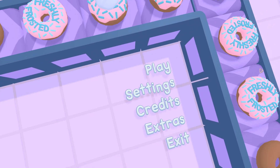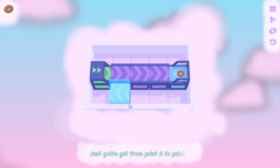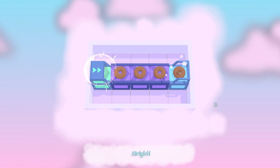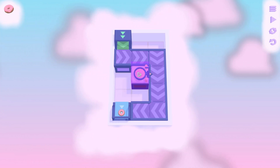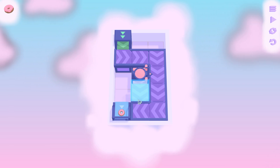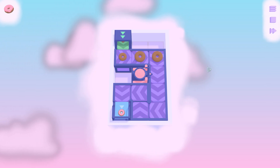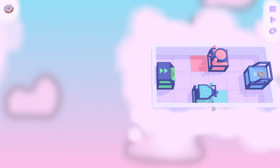Hey guys, welcome to this weird puzzle game called Freshly Frosted. It's a puzzle game to make donuts — we just have to get from point A to point B. She's going to be talking over the next few levels. We need to make a frosted donut, which it has to go through this and kind of make a little loop — didn't need that bottom part but that's okay.